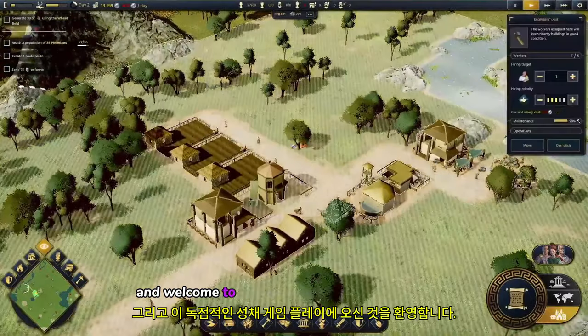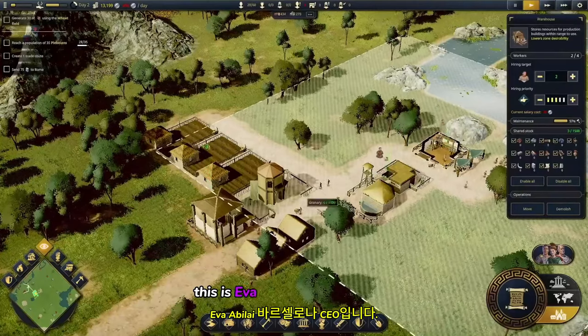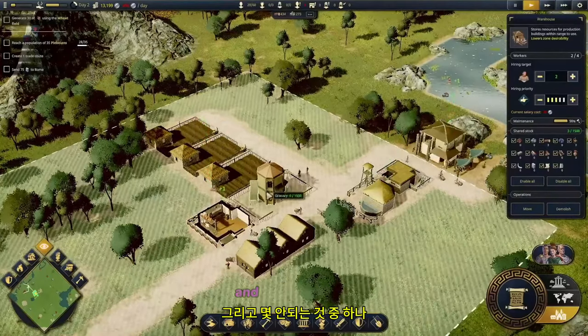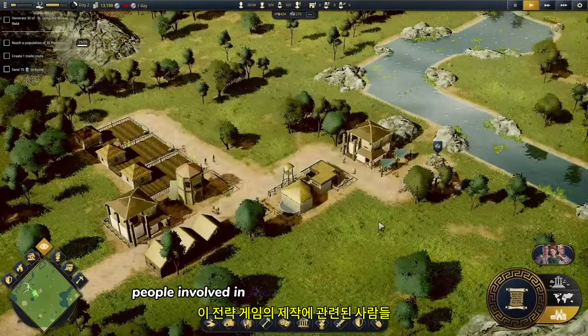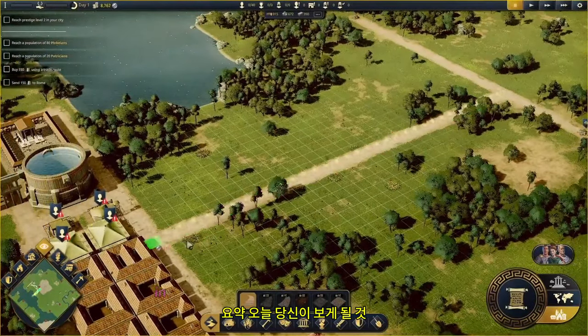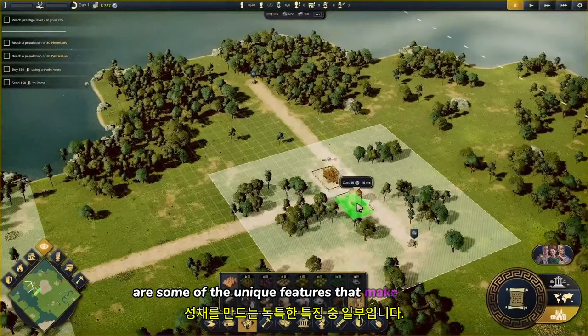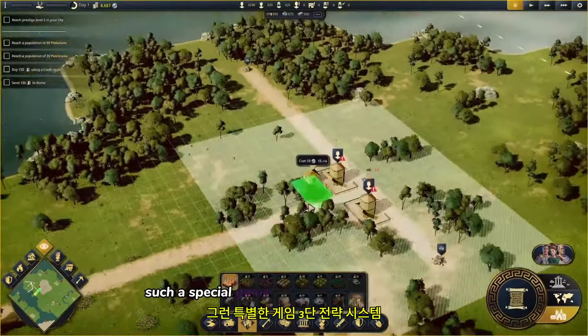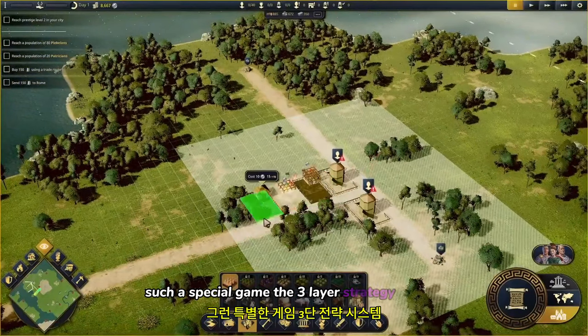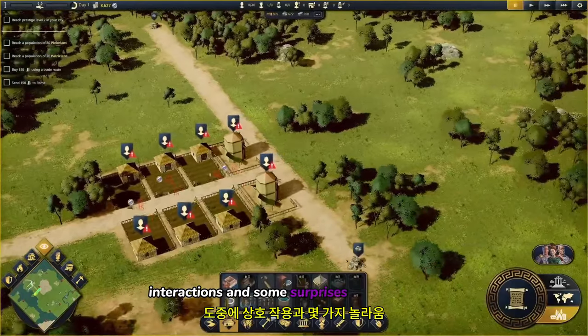Hi everyone and welcome to this exclusive Citadelum gameplay. This is Eva, Abilite Barcelona's CEO and one of the few people involved in the making of this strategy game set in ancient Rome. In summary, what you are about to see today are some of the unique features that make Citadelum such a special game: the three-layer strategy system, the battle system, gods' interactions and some surprises along the way.